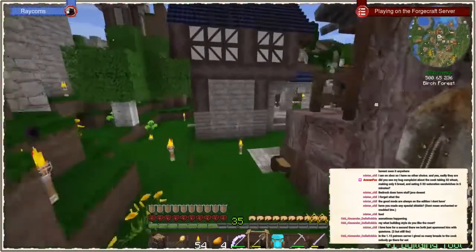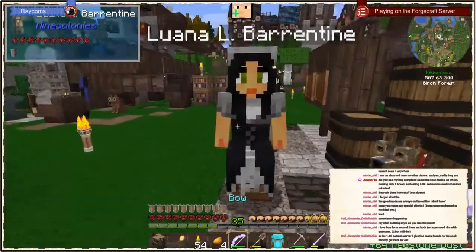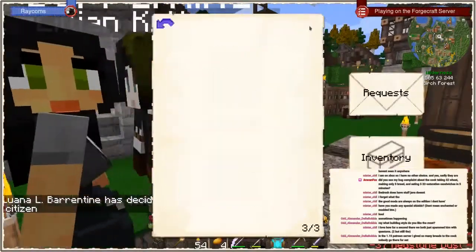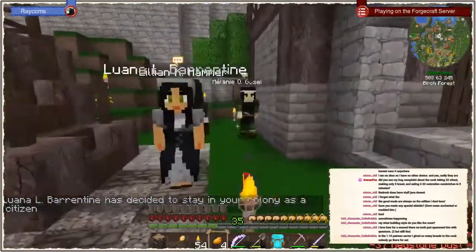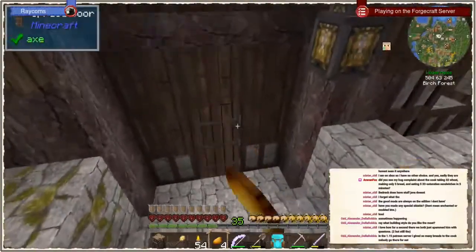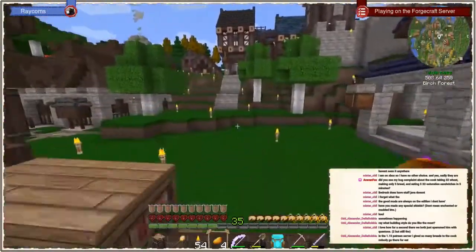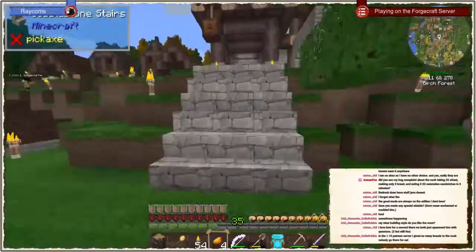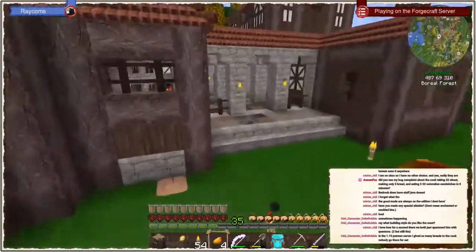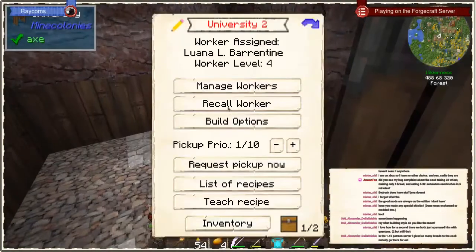Now we just need to find the place for it. We can check out our visitor — yes, finally! She should get a job assigned relatively soon. The university is on automatic assignment — wait, I just remember, it's not on automatic assignment. So let's assign her there quickly, because it's urgent that we finally get our composter research higher.